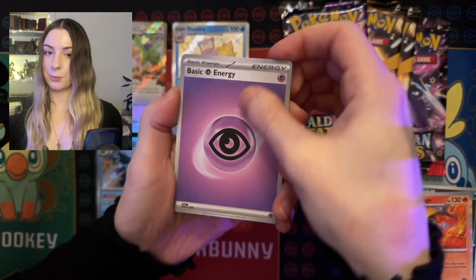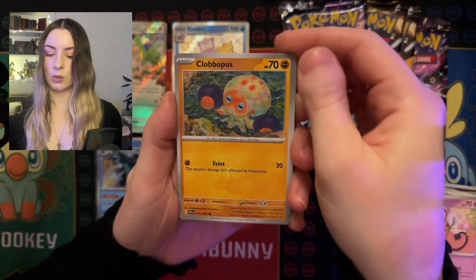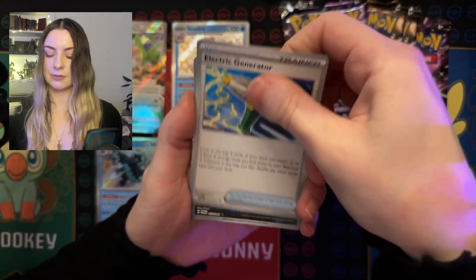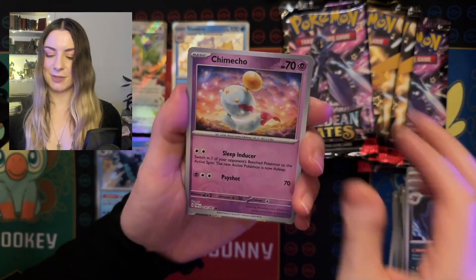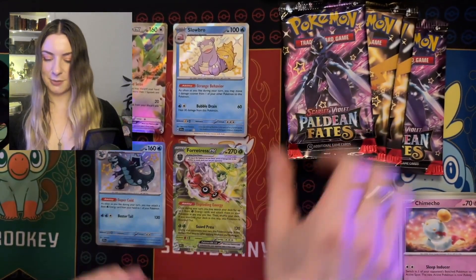Next up we have basic energy, Wubat, Deedany, Clobopus, Whimsicott, Scrafty, Electric Generator, Gengar, Chimiko, and Fortress. Damn, he's always there — he's always there.